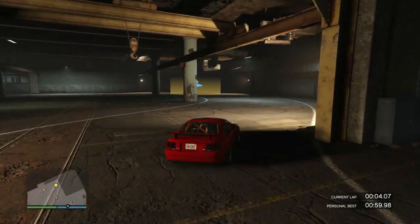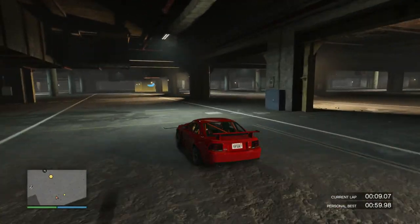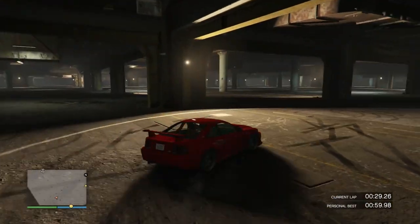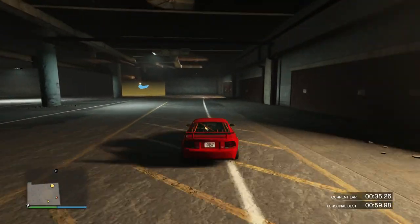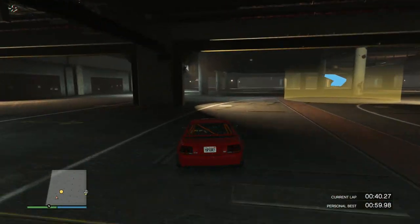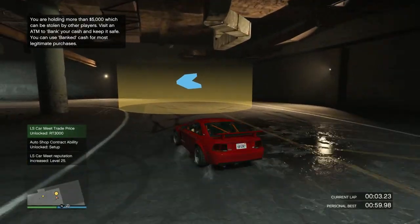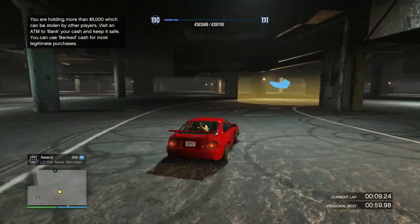All right, it's time to go to the test track. As always, the first lap is just practice to get the flying start. Our target time is 59.98 seconds, which we need to beat. On GTA Fandom they mentioned the brakes are not as effective as you'd think and the car takes a bit longer to slow down — I don't know if I agree with that, but maybe it's a placebo effect.